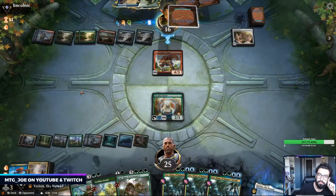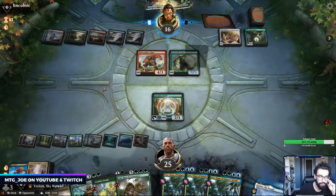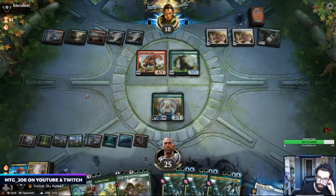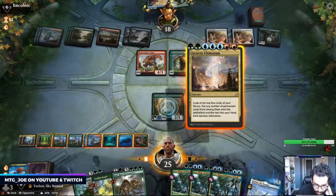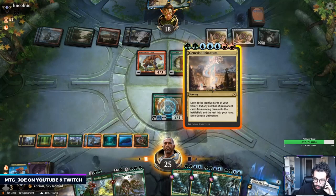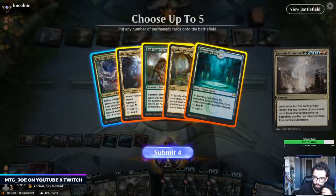Just hard-cast Beanstalk. Henge isn't bad — it lets them start refilling. Second Clover too. I do have enough for Uro escape after. So I'm gonna put Hydroid Krasis into hand. Opponent's seen enough.